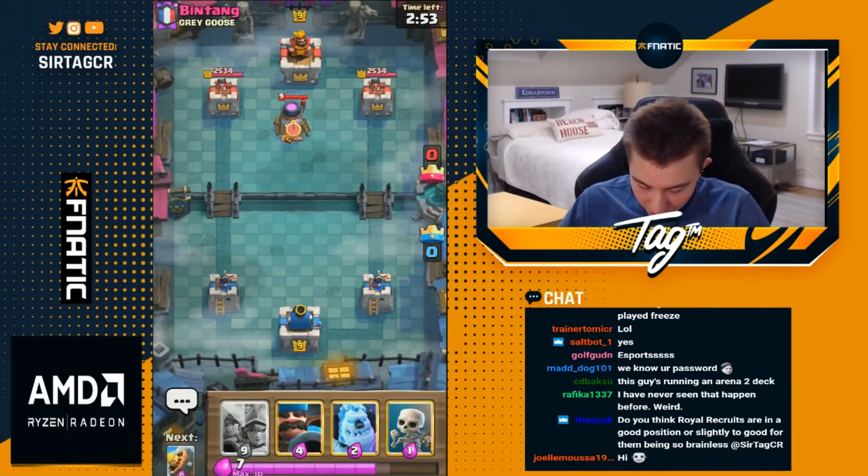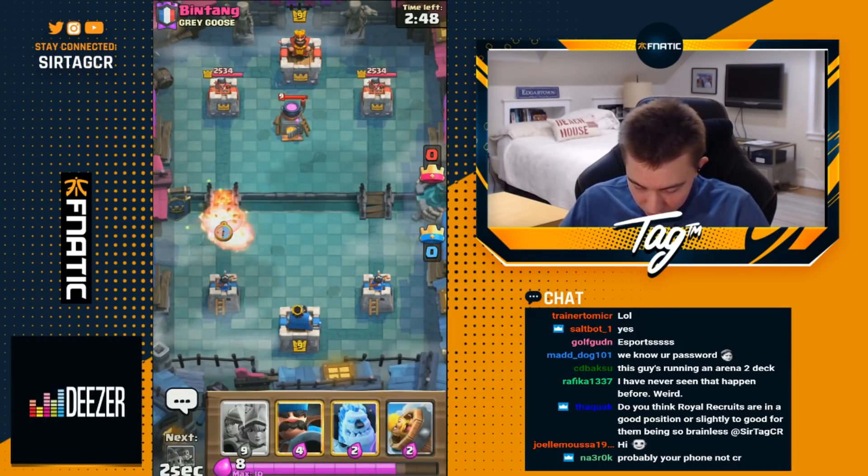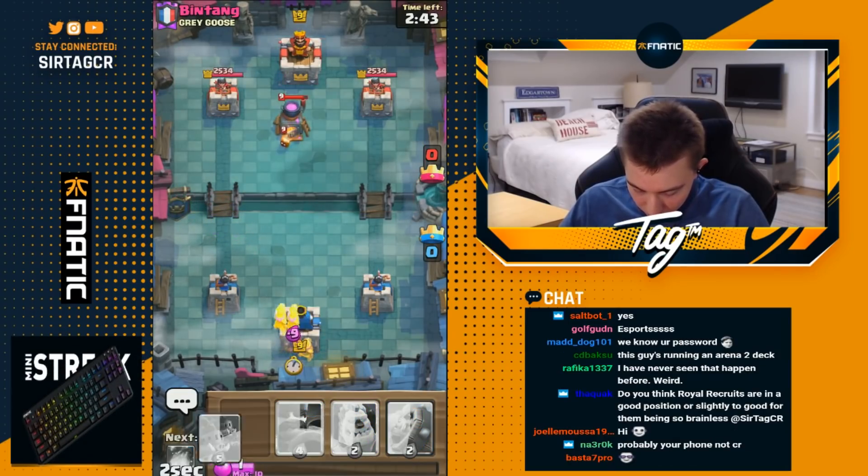Alright guys, let's go. We got a game against someone from Grey Goose. Satsanata, good luck here. Just gonna go for Skeletons, waiting to see if he wants to spam a little bit more so I get more Elixir with the 3M. Doesn't look like it, so I'm gonna go 3M now.